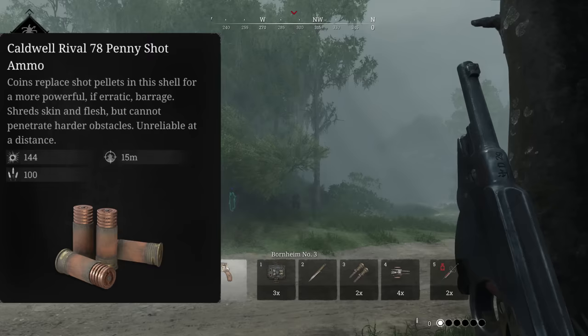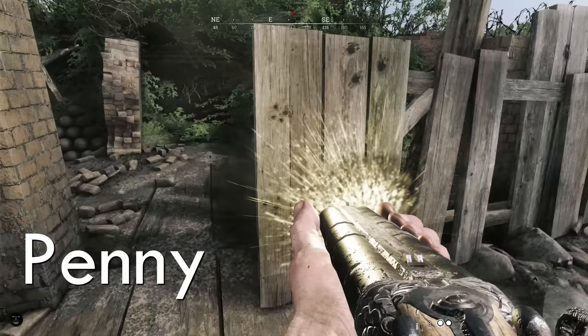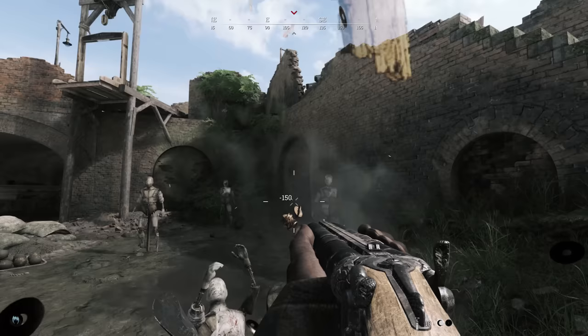Penny Shot has always been a mixed bag to me. You get more powerful pellets, but the erratic spread means at certain ranges you're only kind of sure that the volley will be a kill. You also lose the ability to pin walls. Penny Shot is also a PvE ammo, so it's good against AI, which is something. And in extreme CQB situations, you're close enough to question why the pennies have 5s on them — is it Nickel Shot?